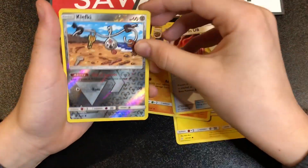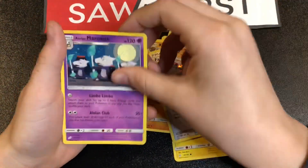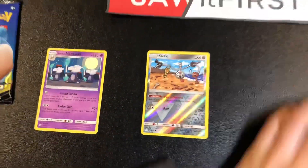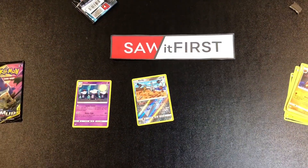Fairy Charm, Clefairy — yeah, Clefairy — and then we got Marowak: Alolan Marowak! That's my first Alolan Marowak. Okay, let's open up this next booster pack.